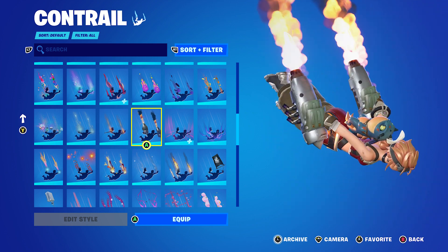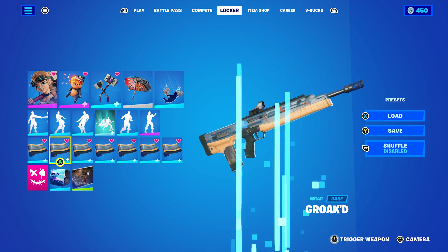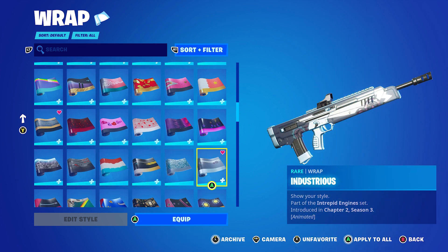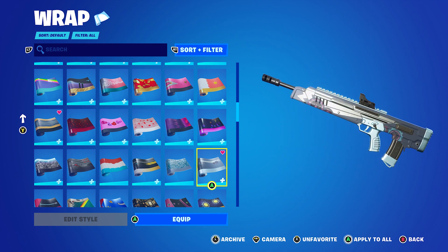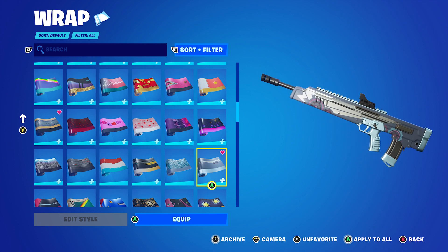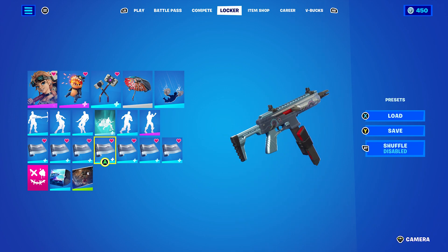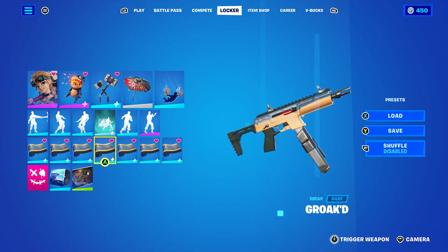Another contrail that looked pretty good were the Exhaust — they match really well and go with the skin. For a wrap, we have her wrap, but the one I'm going to show off is the Industrious Wrap. It's got gears on it, trying to go with the theme, and it's silver with a little bit of blue to match the little bit of blue on her. That's the one I went with — a pretty decent wrap.